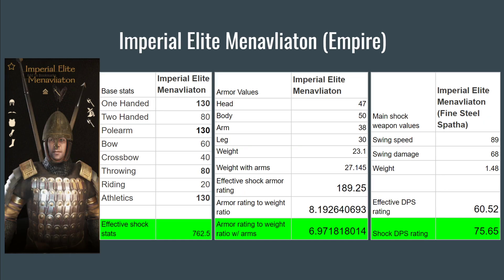Next up is the Imperial Elite Manavliaton, the closest unit to a shock troop the Empire has. His Effective Shock Stats are 762.5, his Armor Rating to Weight Ratio with Arms is 6.97, and his Shock DPS Rating is 75.65.